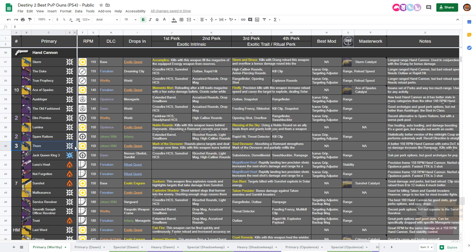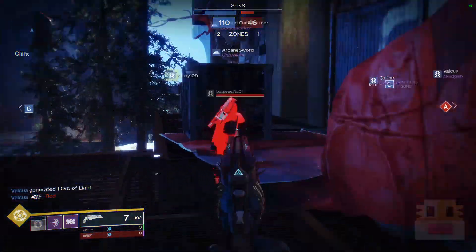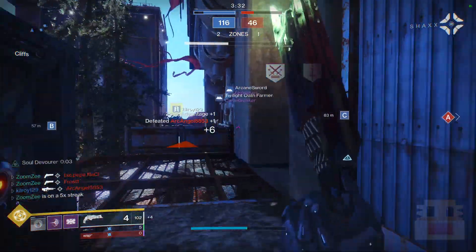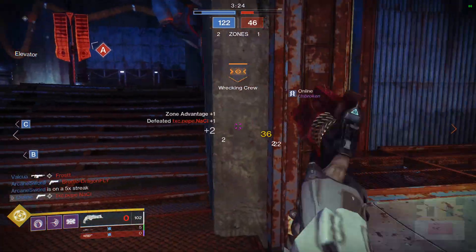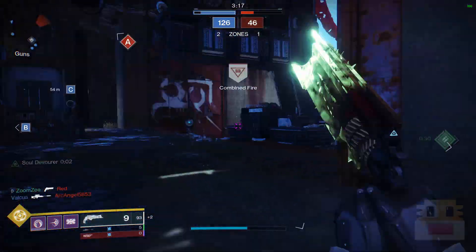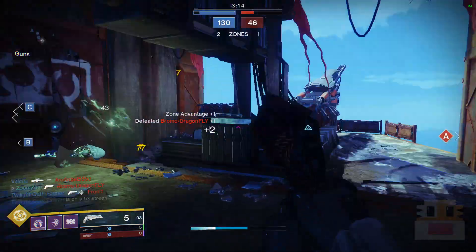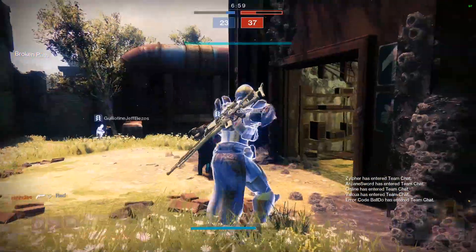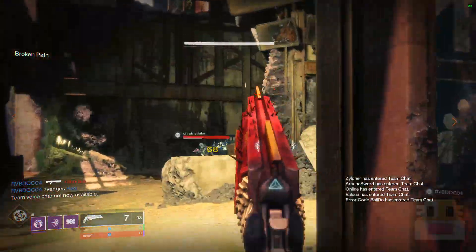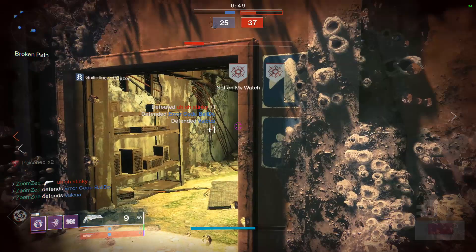At number 3 we have the Thorn — a very powerful weapon for reasons you may not realize. First, it's in that Goldilocks zone of 150 RPM for the best time to kill. Second, it has a special perk dealing damage over time to enemies. The DOT is minimal — you'll see twos pop off — but it allows you to see where that enemy is going and stops them from regenerating health, letting you rush in and catch up before they recover. And once you get the Soul Devourer bonus from Mark of the Devourer, you can two-shot headshot enemies.